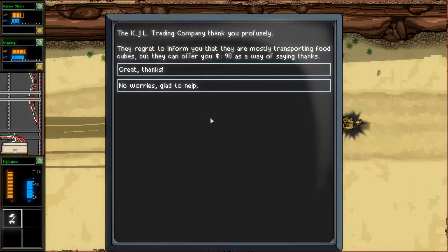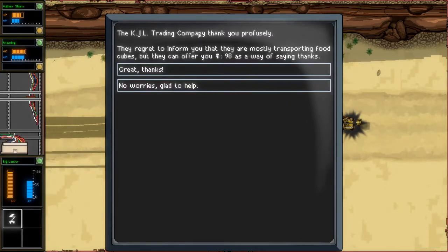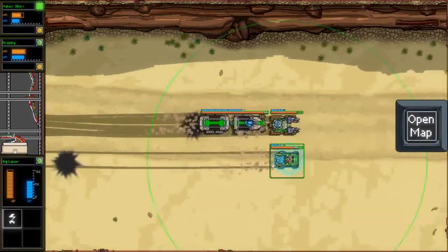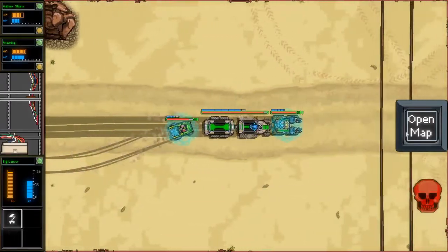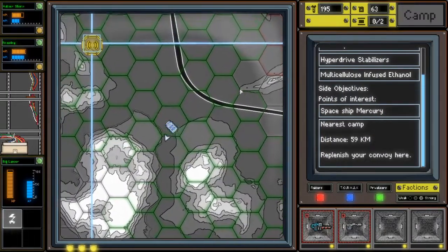The KJL Trading Company thank you profusely. They regret to inform you that they are mostly transporting food cubes, but they can offer you 98 scrap. Great, thanks. Let's see what's up over here.